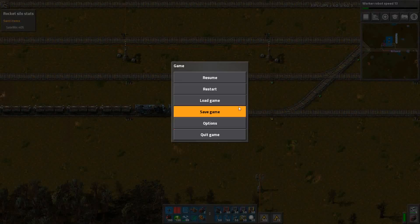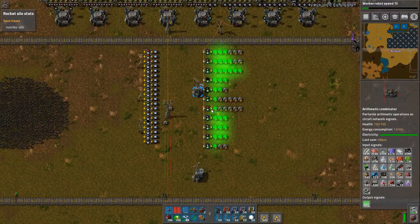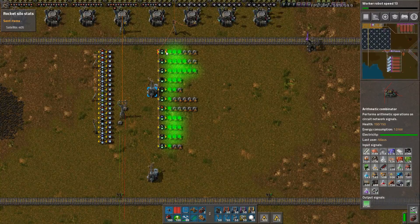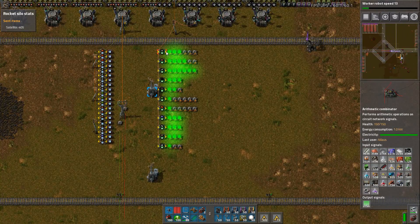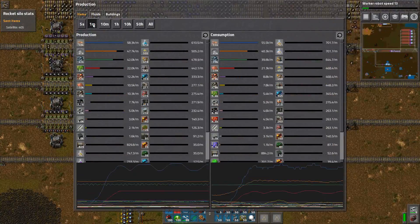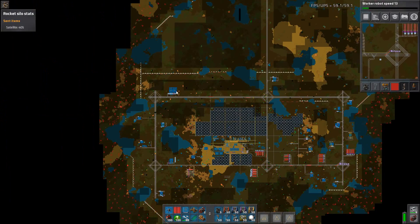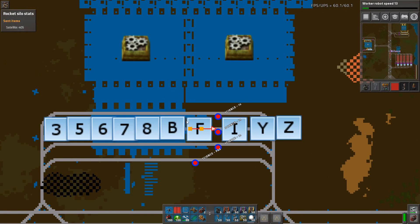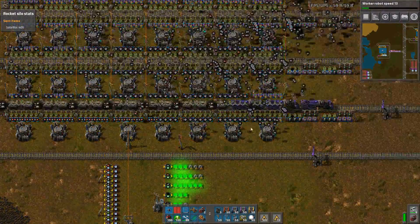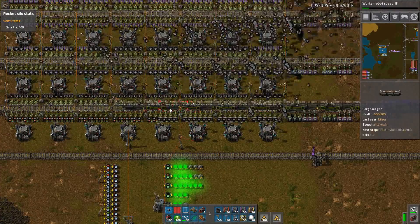Let's just sit back, relax and enjoy the ride. I'll just go in and see - we have 192,000 blue circuits in storage plus everything else is stuck. The reason why everything is not working is because this one is running out of red circuits - still a bit left, 20,000 red circuits, getting quite close to the edge. The grey ones here - 274,000. This is a problem - only 12,000 green circuits, only 19,000 red circuits, so it's really just almost dead.